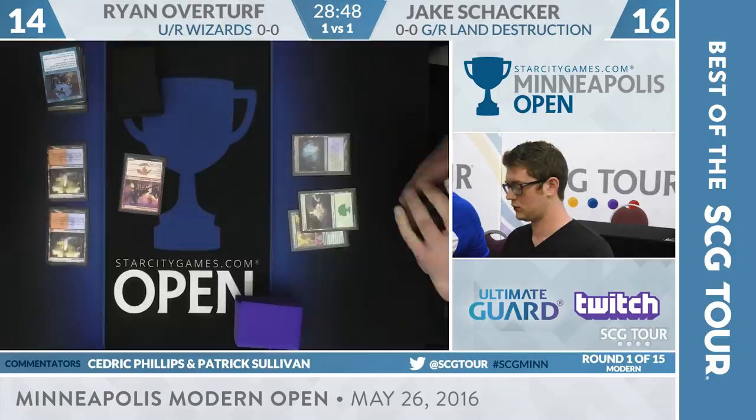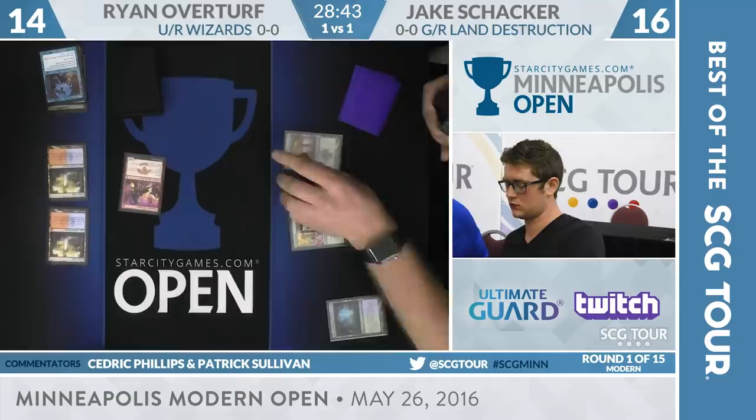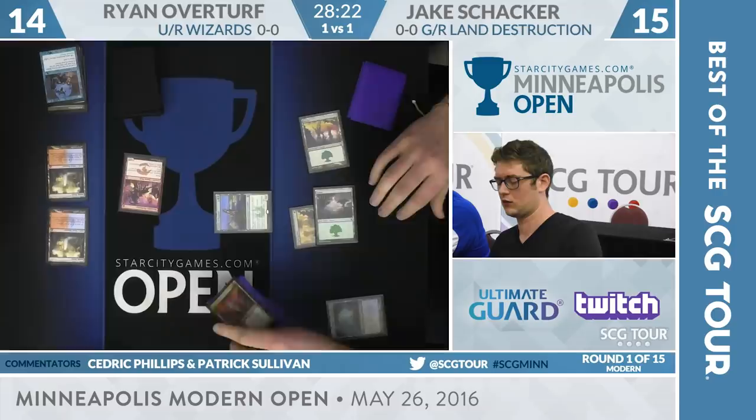Courser was a huge issue for Overturf in game number two — that thing was large. Only two Coursers in the main deck for Jake, however, as he's going to sacrifice Misty Rainforest, fall down to 16, get himself a Basic Forest. Let's make it 15 for Jake, and he will play a Courser, revealing Bloodbraid Elf.